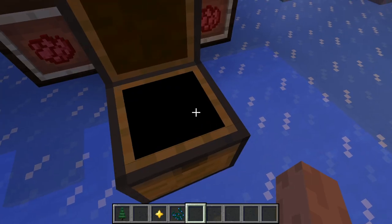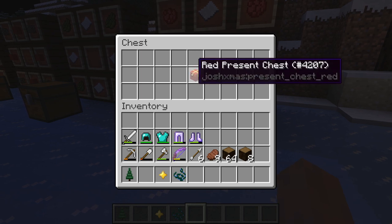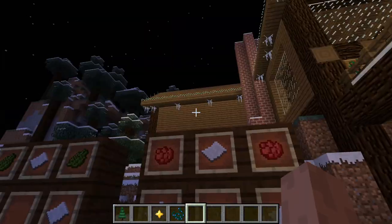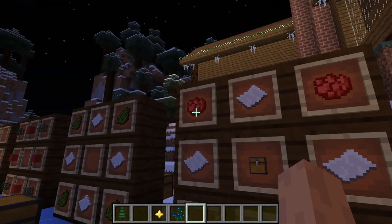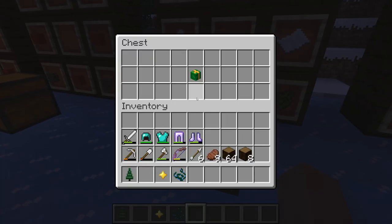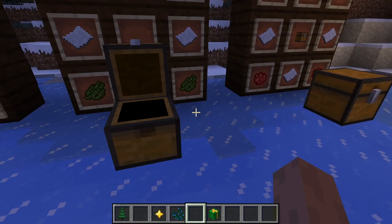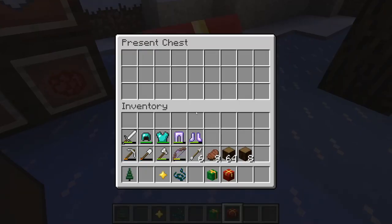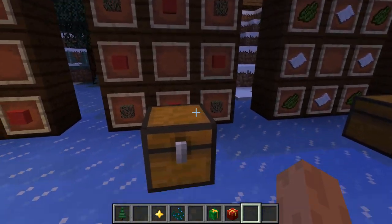There are presents in the game and colored Christmas chests, or present chests as they're called. You just take a regular chest, wrap it in paper and the dye color you want — these are interchangeable, for example with green dye. If you want a present instead, you do the same thing without a chest and you get this, which has five-slot storage. The chests just have a normal storage area.